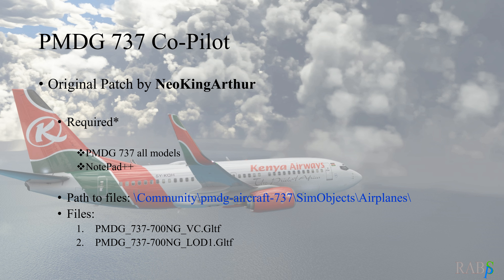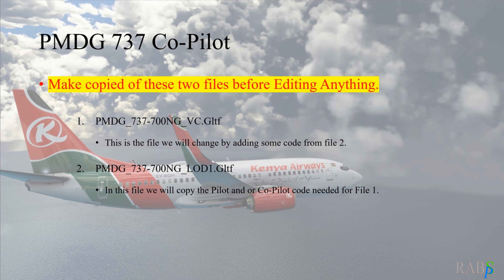Here we are at another airport, spawned in with my passengers loading, but now I'm missing my copilot. This is after the following update — they've obviously changed something in the cockpit and now the copilot has gone. So let's go and do the changes we need and come back to make sure our copilot's back.